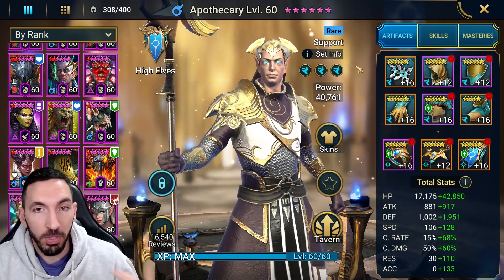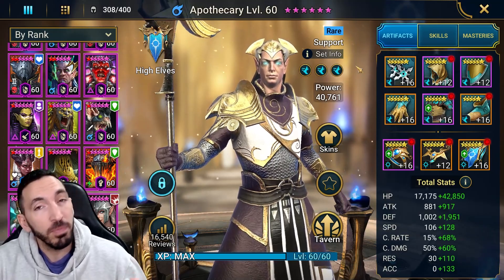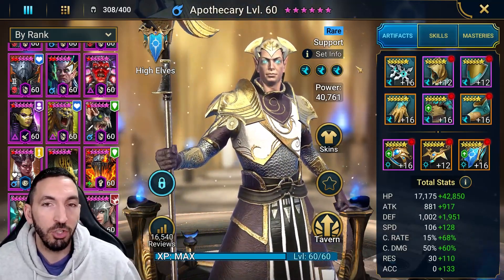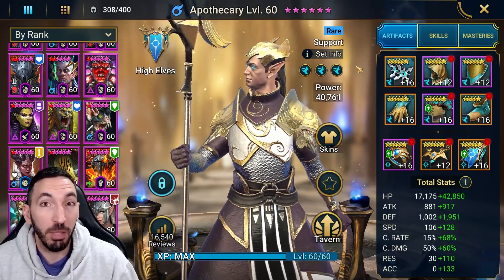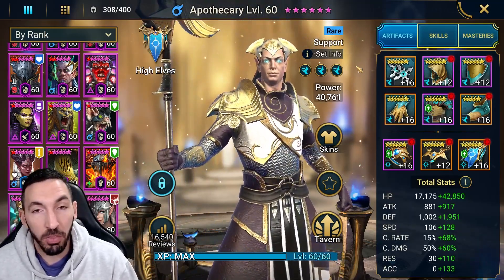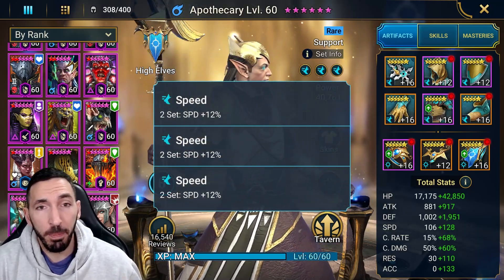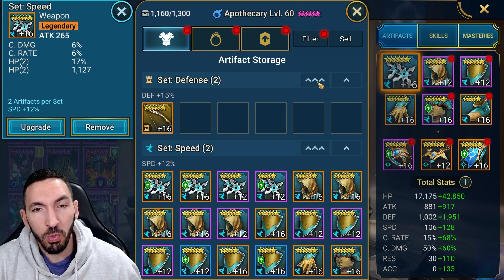Let's start with the gear — I have him in a triple speed set. When you first get Apothecary, you'll likely have him at level 30, then 40, then 50. It's highly recommended to wait before pushing to level 60 and prioritize really strong champions first. Apothecary doesn't change that much at level 60 unless you plan to use him in areas like the Clan Boss.